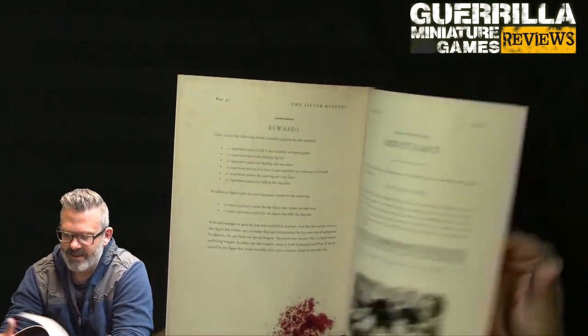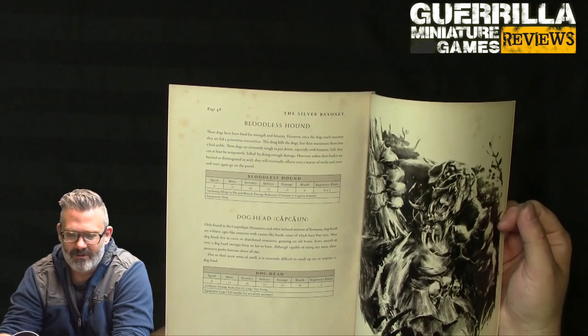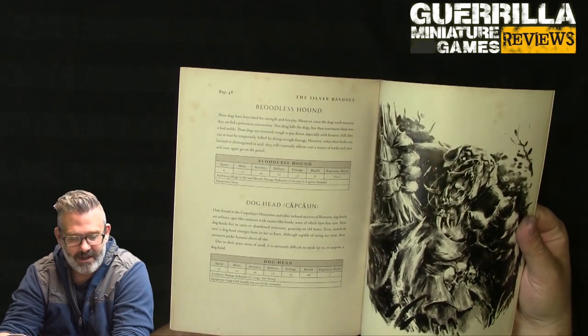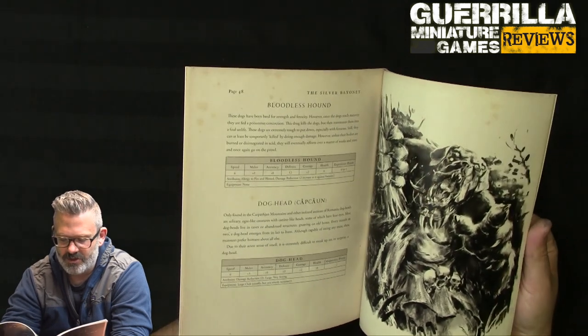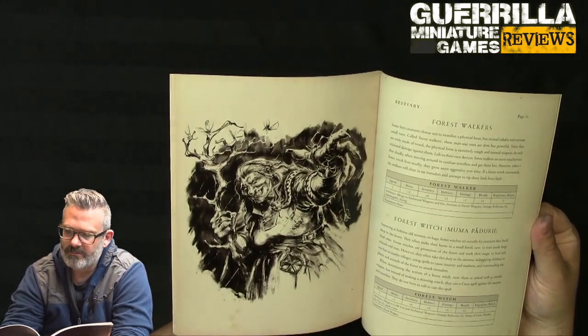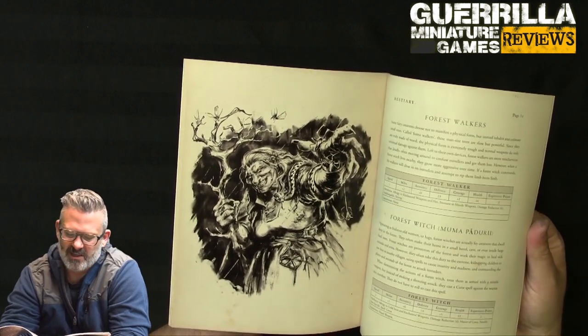Looking at the bestiary: batsworms are what they say they are. A bloodless hound — these are fed a poisonous concoction and come back to unlife, basically undead hounds. A dog head, or kapokan, is an ogre-like creature with a canine head — a large dog-headed monster. A forest walker is like a fairy creature, man-sized trees, so basically a dryad.